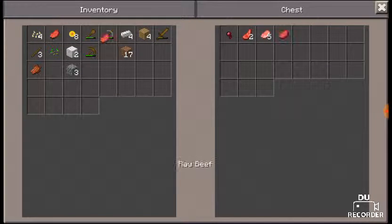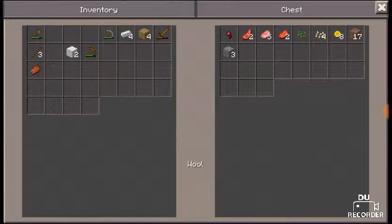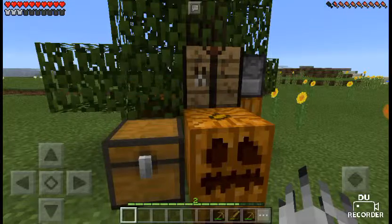I think this is beef, seeds, pumpkin seeds, sunflowers. Okay, I'm just going to put stuff in here. You can have dirt I guess, some stone, my wool and wood. Same stuff you were made out of.